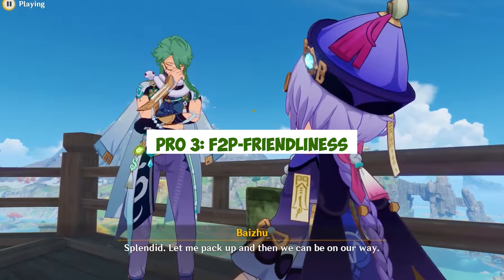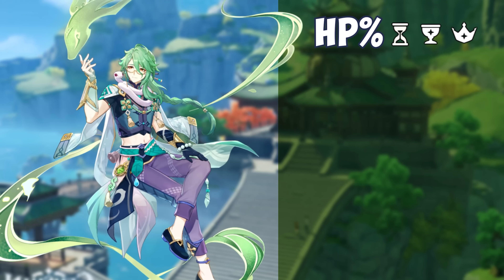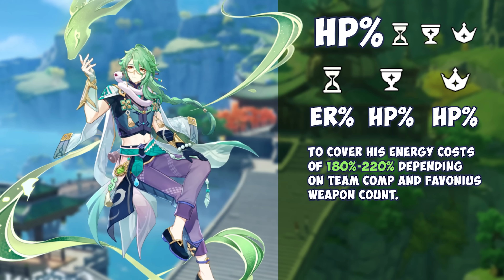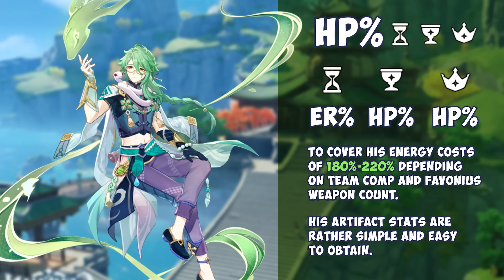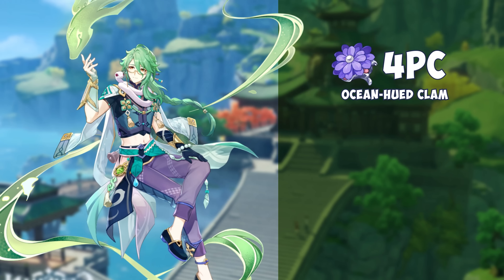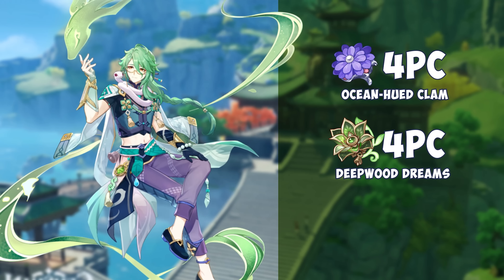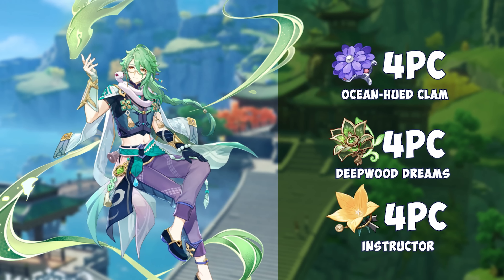Baizhu's medicines are definitely not free-to-play friendly, though building him certainly is. Baizhu's kit likes to be built on pure triple HP%, or perhaps ER% and then double HP%, to cover his energy cost of 180–220% depending on team comp and Favonius weapon count, meaning that his artifact stats are rather simple and easy to obtain. He can even use a multitude of cheap sets such as 4-piece Ocean-Hued Clam, as his kit provides so much healing it would be a great way to contribute some extra damage. Other sets such as 4-piece Deepwood can also be used, though those are usually preferred on other units within his viable team, such as Nahida. Plus, he can even use the dirt-cheap 4-piece Instructors to provide your Dendro team with even more EM, which brings a lot of value to the table.